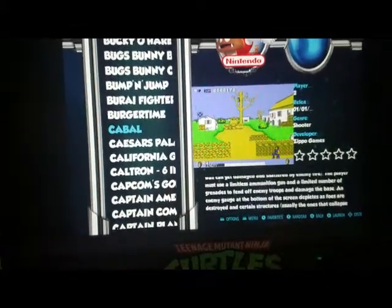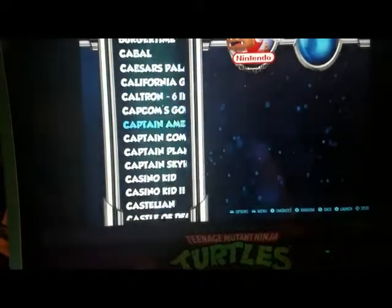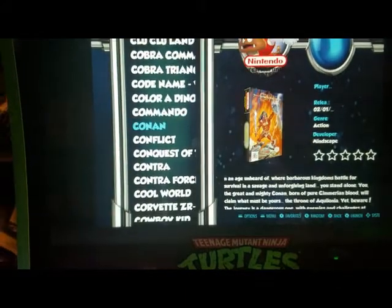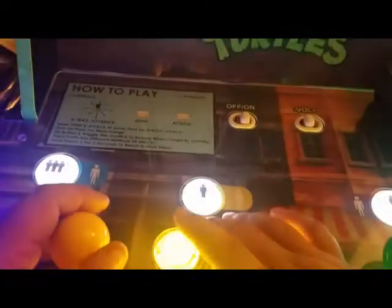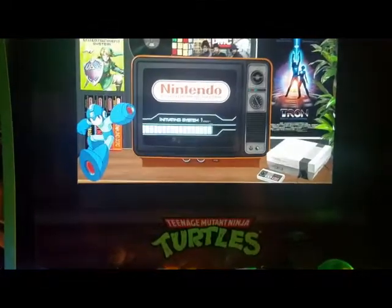So if you're on the letter V and you want to get to the letter C, you can jump all the way to whatever letter you tell the system to look for. There it is — Contra. Press A to go into the game.